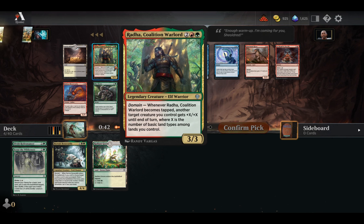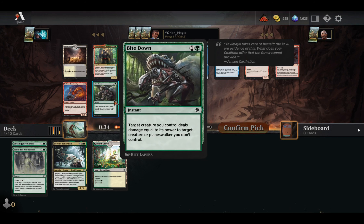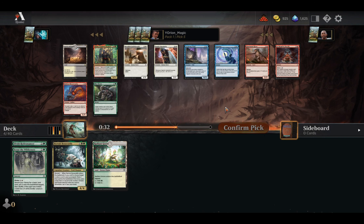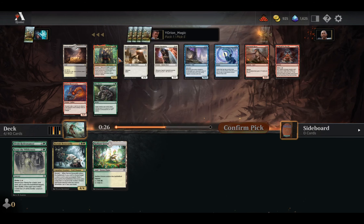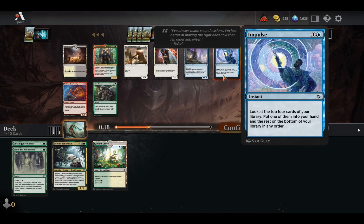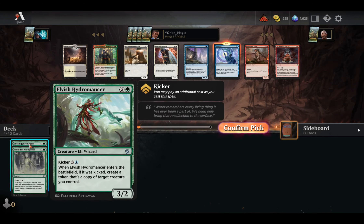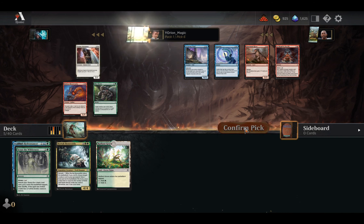There's a Rada, which is kind of cool — worked really well with the Relic of Legends, but we don't have that anymore. Probably won't wheel anyway, so there's a Bite Down. Impulse can dig pretty deep. I kind of want to take the Rada, but I feel like it's not the greatest pick and I think we want to just take Impulse. Because the Domain decks end up more being blue-green or black-green, so there's a chance that we play Impulse.